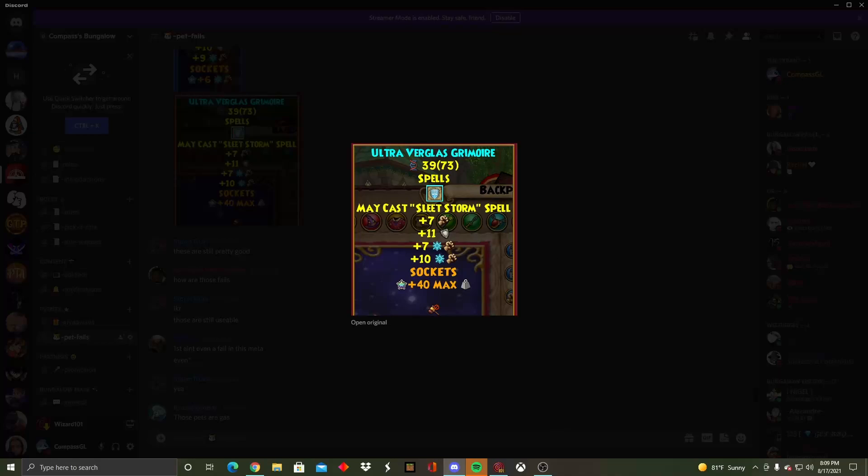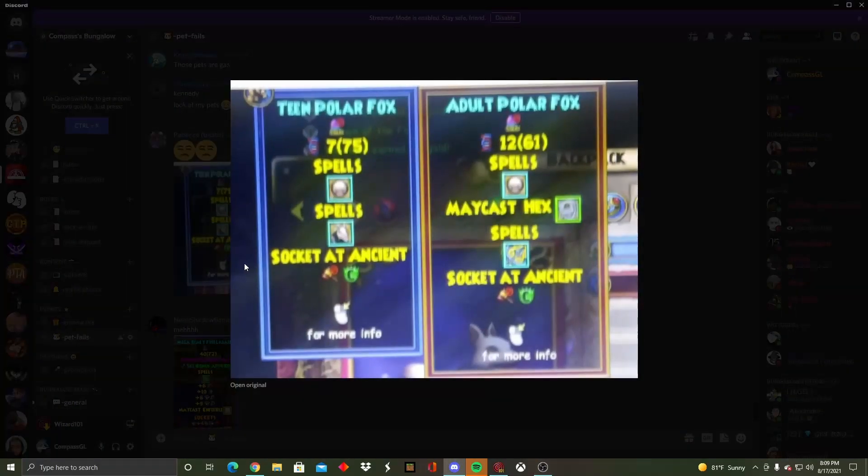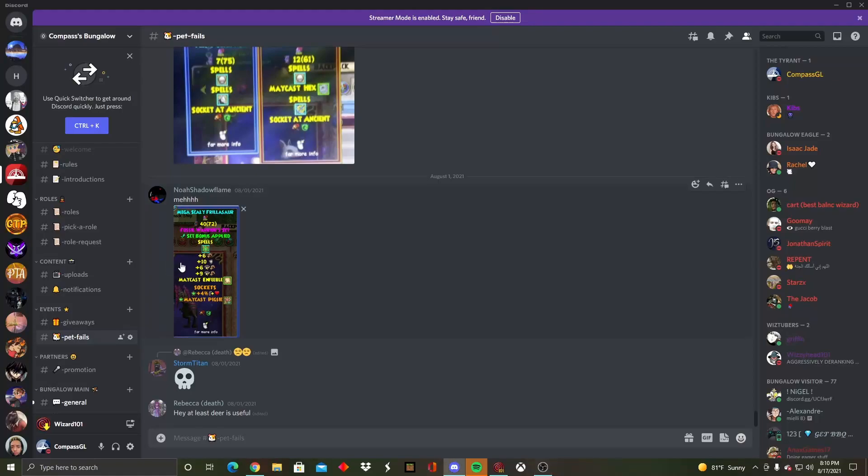Next one's from Rebecca — oh my god. How did you get two pets, two Polar Foxes, like this? The first one got Deer Knight — a Polar Fox got Deer Knight, a card. Then your second one got Maycast Hex, and then you got the Purse. It is gen 1 — yes I can see that. But that's still rough. There's no way it's gonna get anything good, it's a gen 1 pet. That's weird.